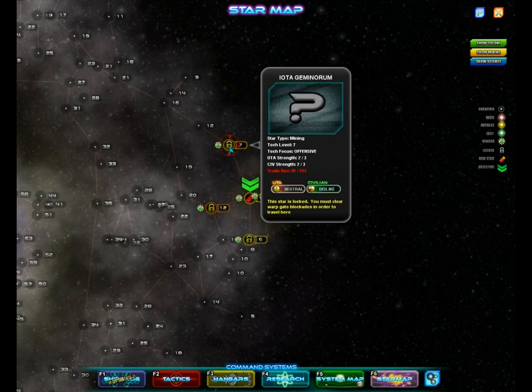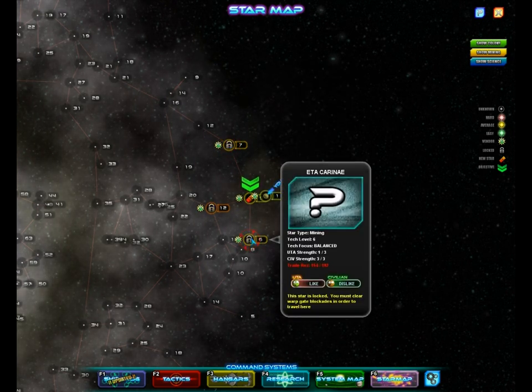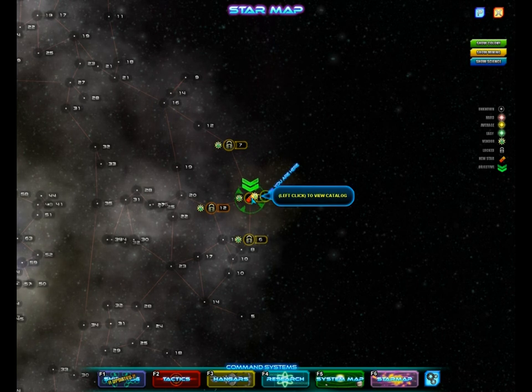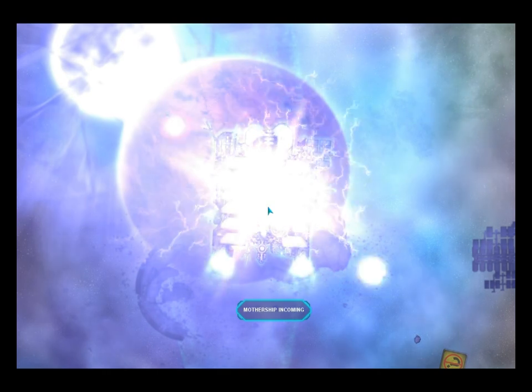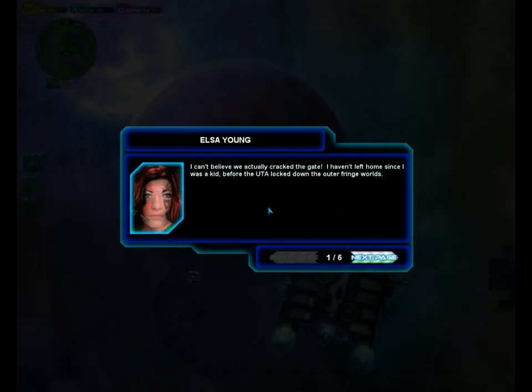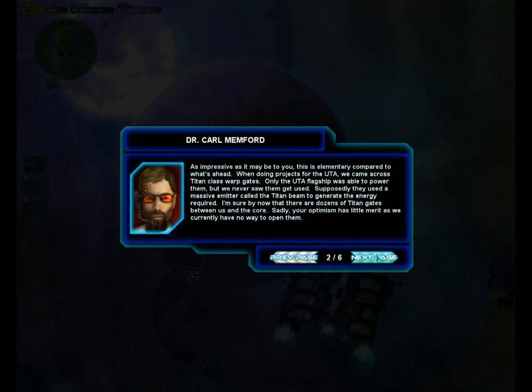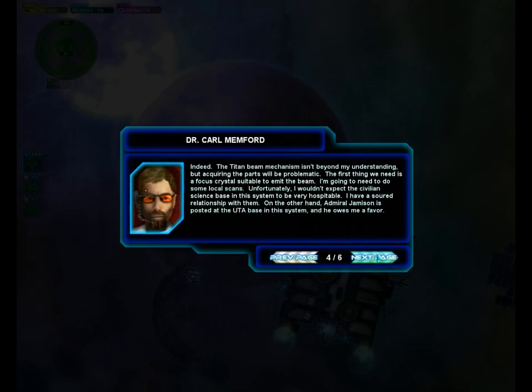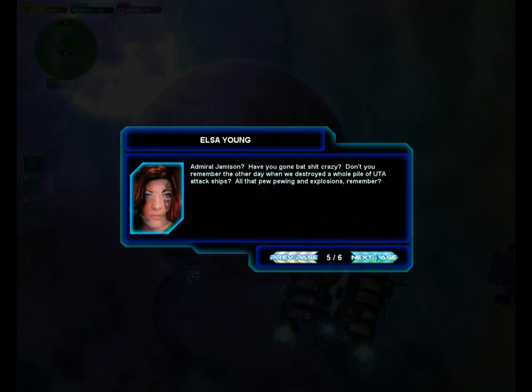Looks like the UTA doesn't particularly dislike us in either of them — in fact they like us over here. So I'm going to go this way. Silly me, I have to go here. Here we go, and there's our beautiful ship — the Clockwork, I think. I'm still not sure. Let's see if it'll say it somewhere in here. No, it doesn't seem to say.